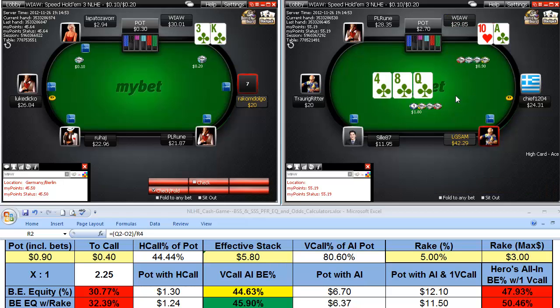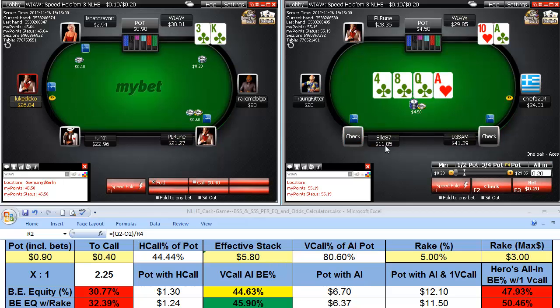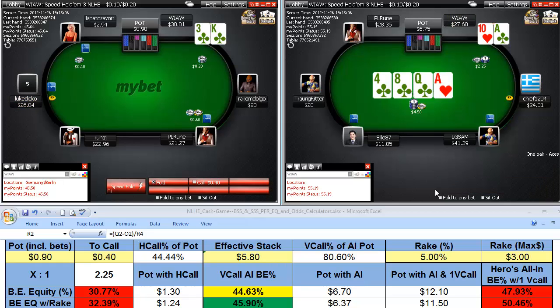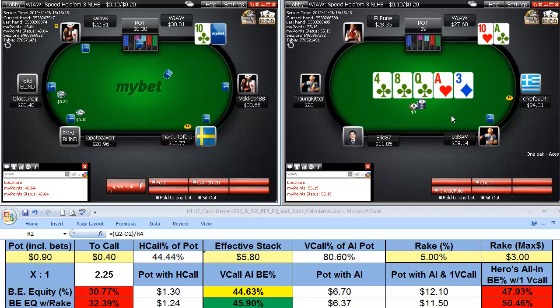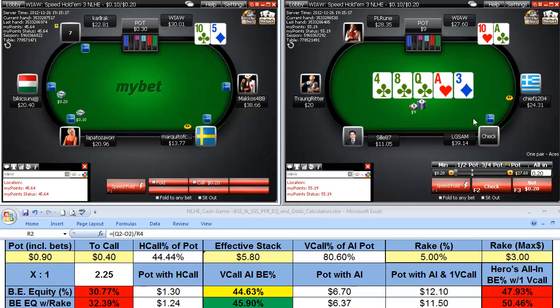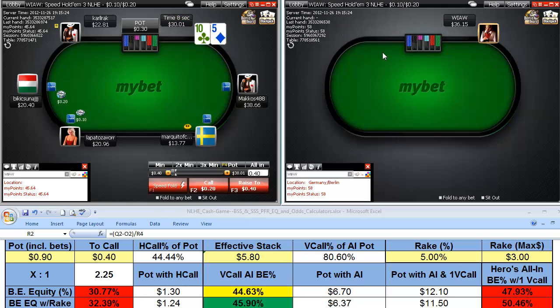We've got the nut flush draw and semi-bluff into that, picking up the ace — which is a good thing. These guys have mid-stacks and a deep stack, so I'm going to go ahead and bet that again, trying to grow the pot and hope for the club. That's unfortunate — it's doubtful that our 10 is going to be good here. He checks though — thank you — and I'm just going to check behind; we do have showdown value.